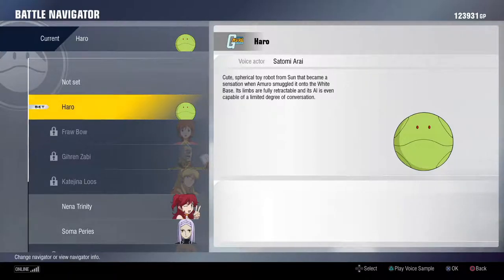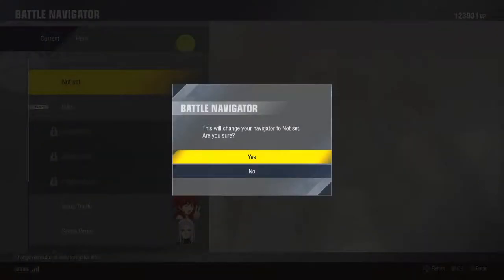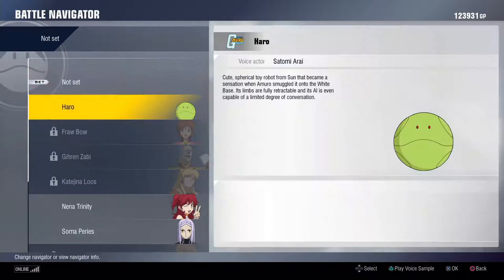What you can do there is, literally, if you just don't like Haro, just set to none. Just have no navigator. Just turn off Haro.